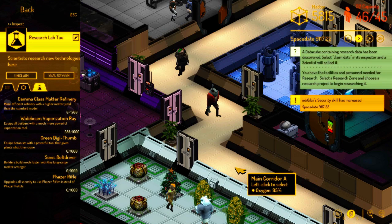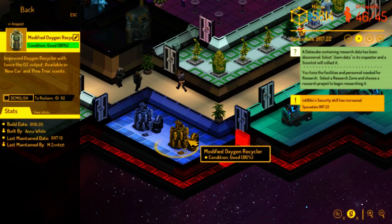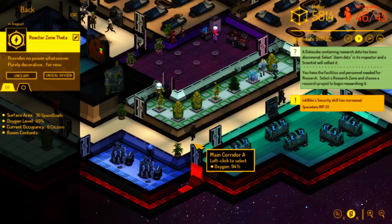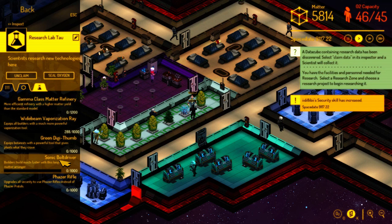That's one category of research advance — just better equipment for your people. Those tend to take effect immediately and everybody just gets them. Other things have to be built, like these level-two, aka modified, oxygen recyclers. These have roughly twice the output of a normal oxygen recycler, so they're big and cool and make it a lot easier to stay on top of your oxygen situation in the base. So there are new things to build in your base and other things that just make everybody operate in a more effective way.